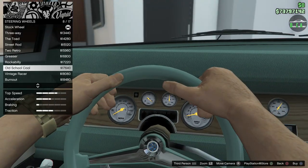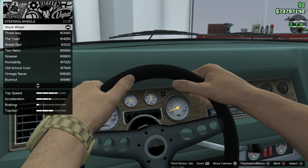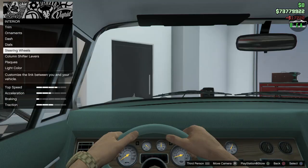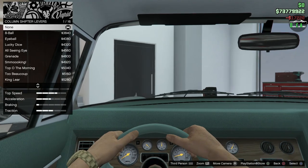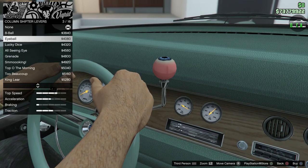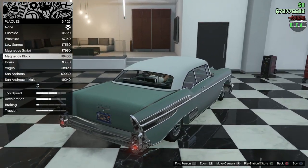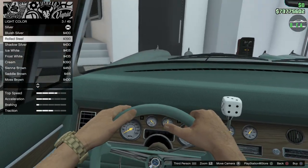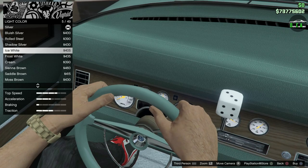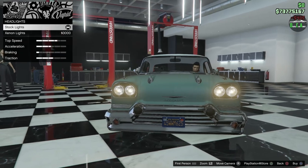Definitely need to change the steering wheel — the outside matches our primary color, which is nice. I want something that looks kind of original — this one here probably looks best. For column shifters, maybe lucky dice — why not. For the light color, I want to leave it as white face gauges. Let's make it frost white — perfect. For headlights, we'll leave the yellow.